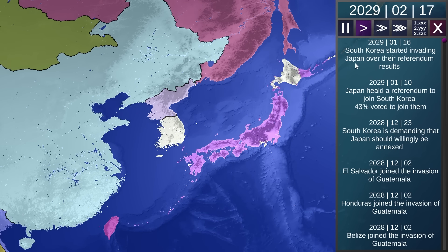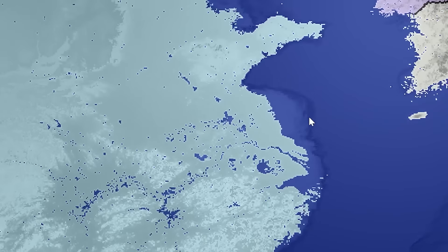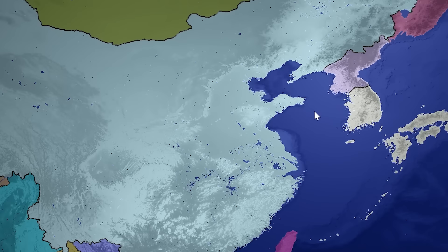Iraq held a referendum to join Saudi Arabia — they did that peacefully. Iraq was just willingly annexed by the Arabians, so that wasn't even a war — you get to live. A lot of places are now beginning to vote and willfully be annexed because the world is in clear chaos. In the very beginning most countries said no, but as we're obviously entering World War III, there are more and more countries willing to be eaten by their bigger neighbors.